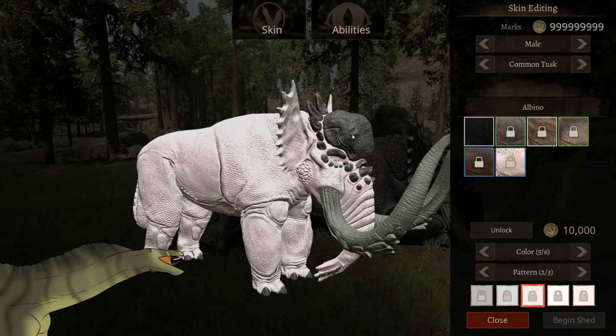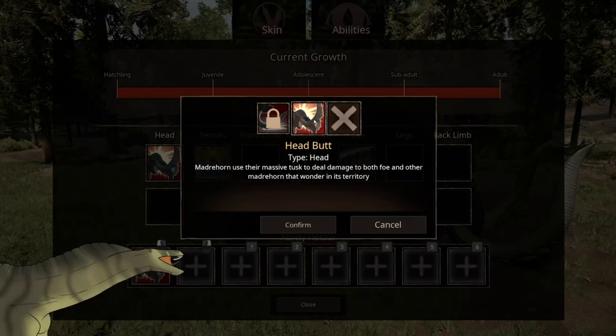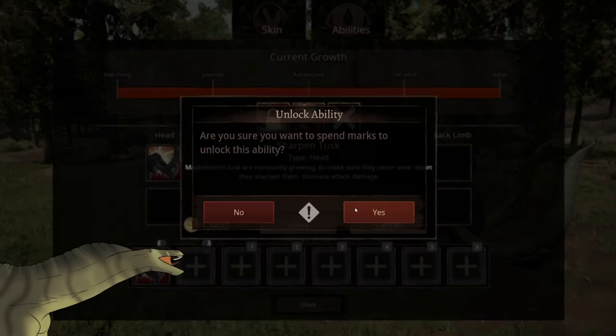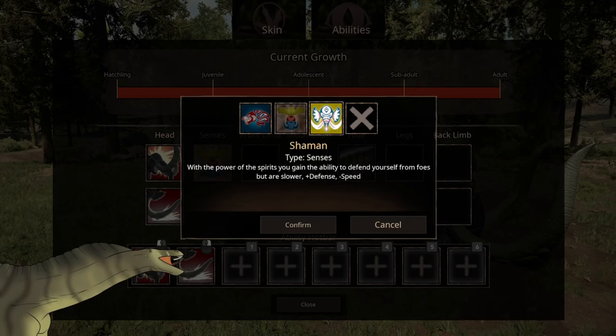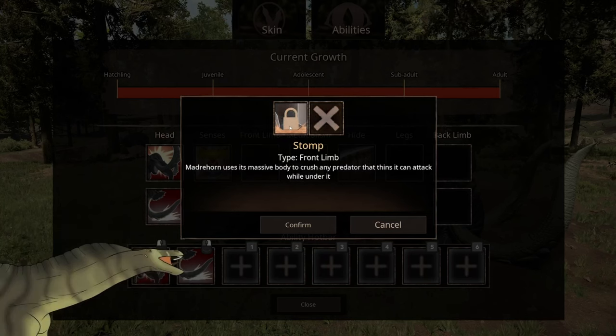Let's get on to the abilities. For the head slot there is: MadriHorn uses their massive tusks to deal damage to both foes and other MadriHorn that wander into its territory. And sharpened tusks — MadriHorn's tusks are constantly growing; to make sure they never wear down they sharpen them, which increases attack damage. Senses warrior: with the power of the ancient warriors you gain strength but take more damage — plus attack but minus defense. Senses balance: all stats remain untouched. Shaman: with the power of the spirits you gain the ability to defend yourself from foes but are slower — plus defense, minus speed.